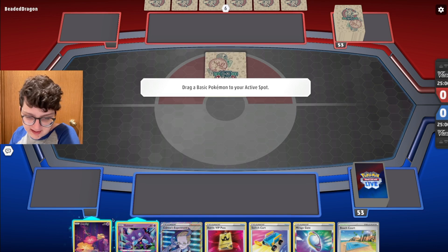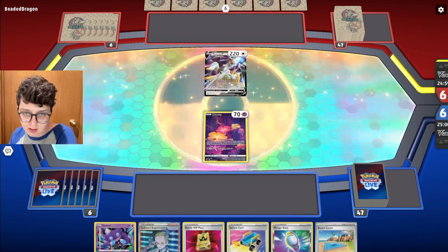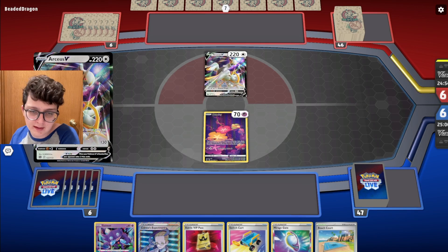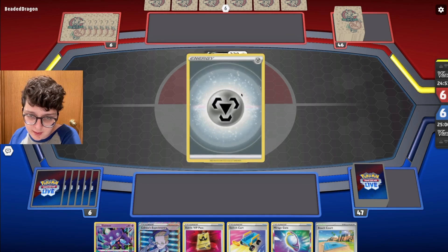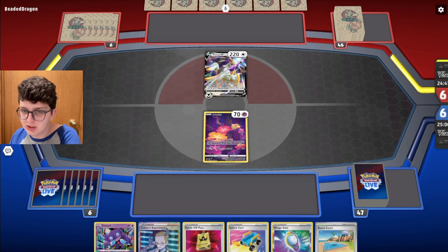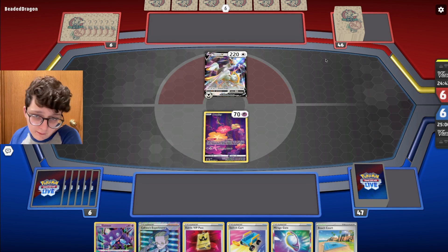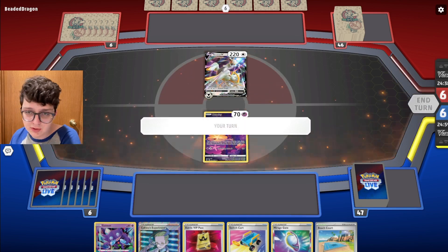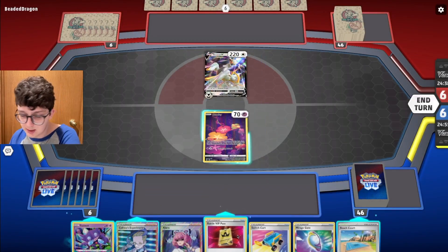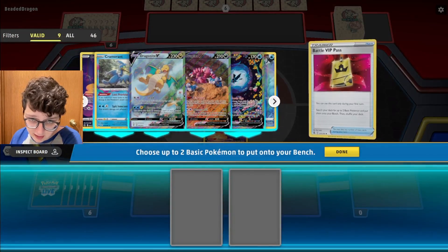Very good hand, let's get it. Up against some sort of RCS deck. Historically that has not been the greatest matchup for Lost Box decks — usually these RCS decks are just super tanky and have all sorts of disruption cards, so it can be tough to take all six prize cards. We do have the Aerodactyl in this list, which could be very helpful for taking out these RCS Vs and V-Stars. There's an attached pass, so we could actually get the donk here if things break right. But Aerodactyl V is prized, and Radiant Greninja isn't in there either.